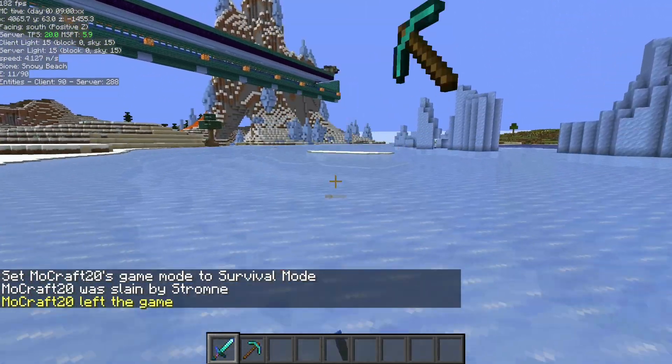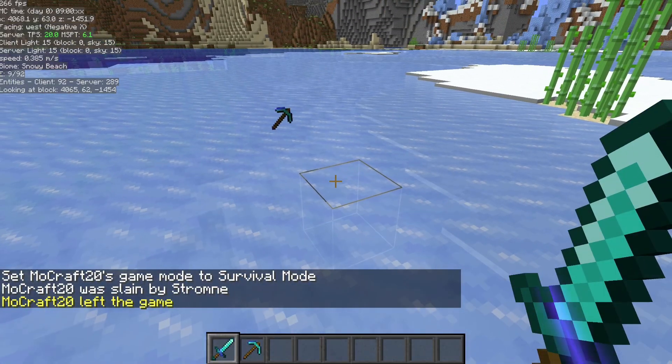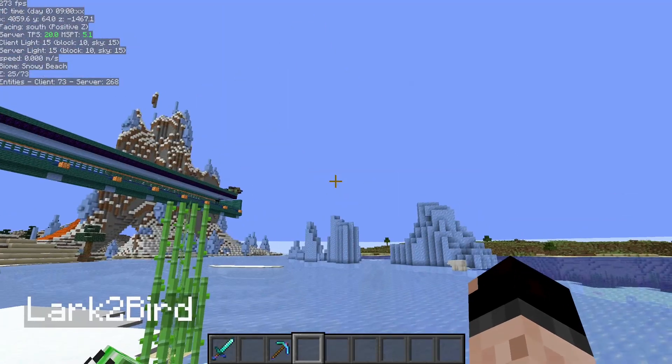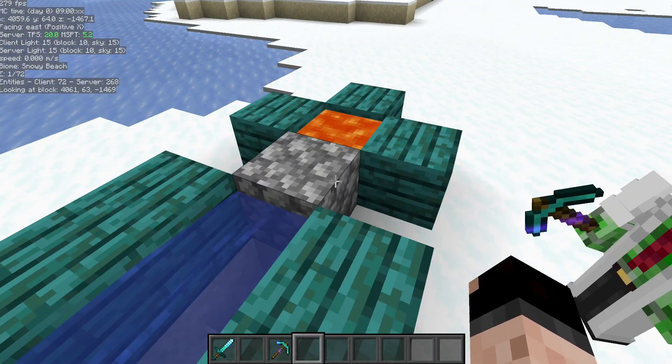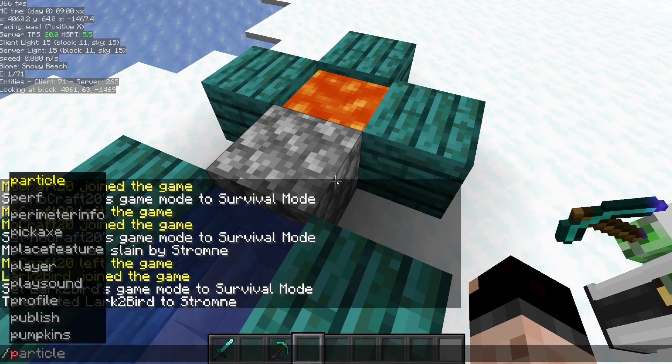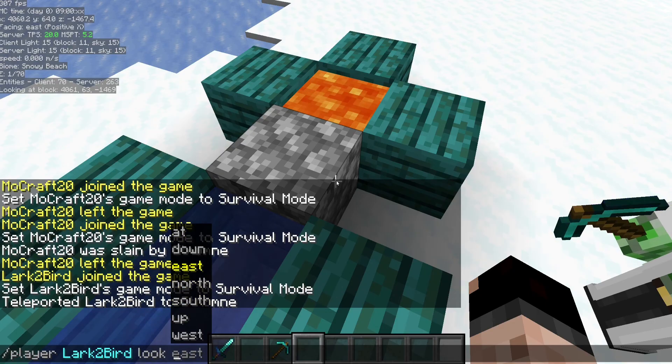But if the bot actually dies through natural means, then they are going to drop their inventory. When a bot spawns in, it's going to spawn facing the direction and angle that you're looking at. If you want it to look at somewhere in particular, you can give it a command — one of the cardinal directions, or coordinates with the act command.